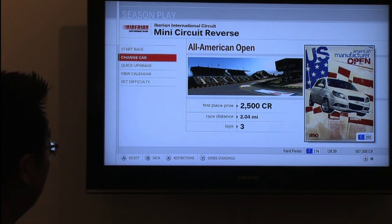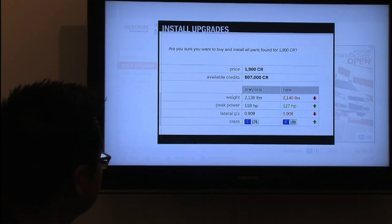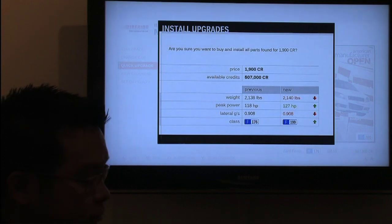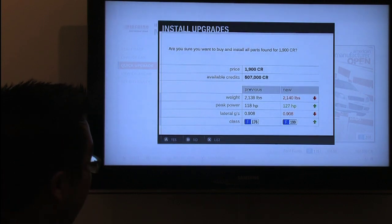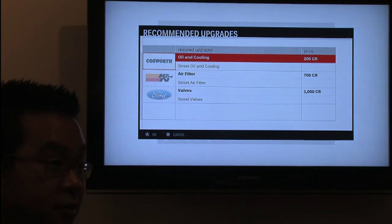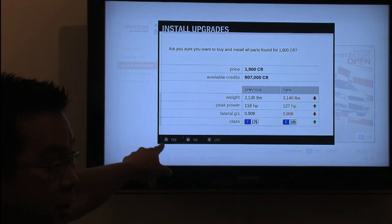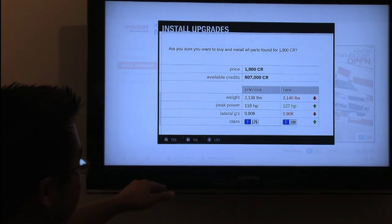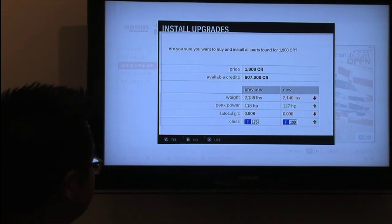While you may want to upgrade cars yourself, there's also this opportunity. Upgrades affect your car's performance — press the X button to see the list of parts that will be installed. What the game is doing right now is recommending parts and setup to be optimal for this race. By pushing X, I can look at the parts, and if I like them I can accept it; if not, I don't have to. You can see what it's doing with key parts — weight gets a little heavier, peak power goes up, but overall it's a win because I go from 176 to 199.